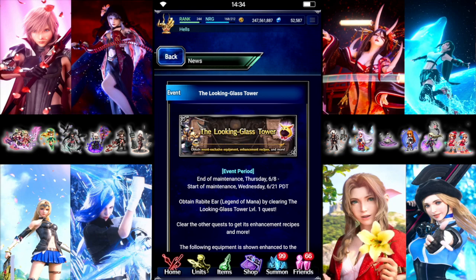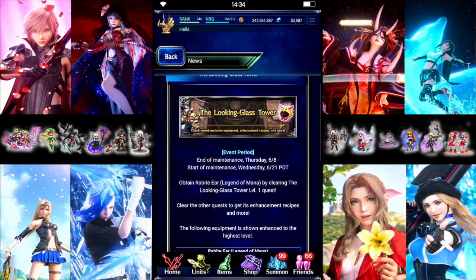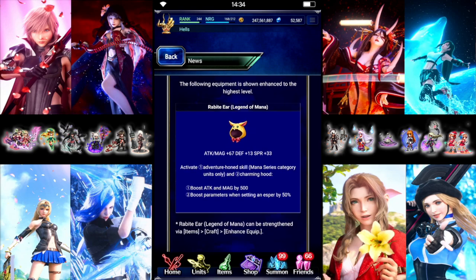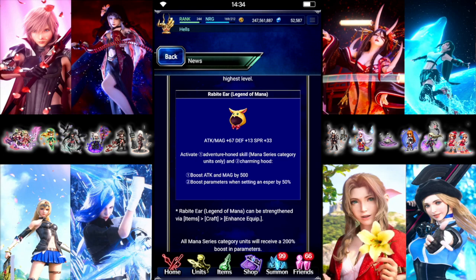We're getting a special Equipment event for mana units — go through, get all the stuff, and craft the maxed-out version. The fully crafted version gives 67 Attack and Magic, 13 Defense, 33 Spirit, and for mana-only units, 500 Flat Attack and Magic, plus 50% Esper Stats. Really nice for all mana units.